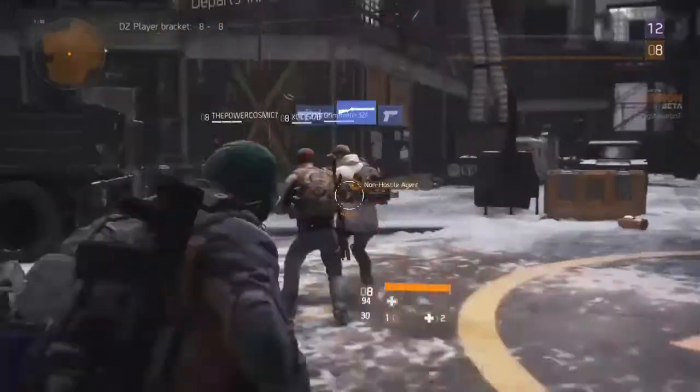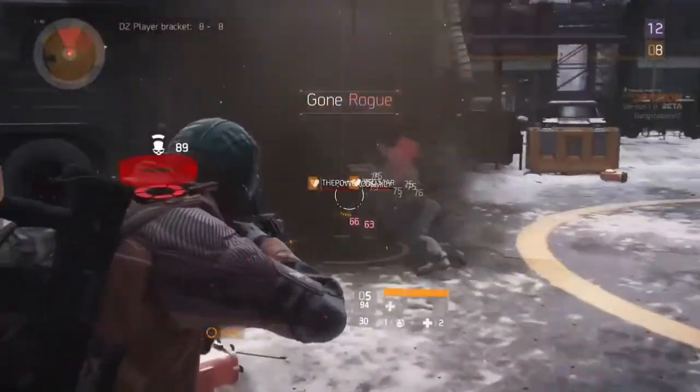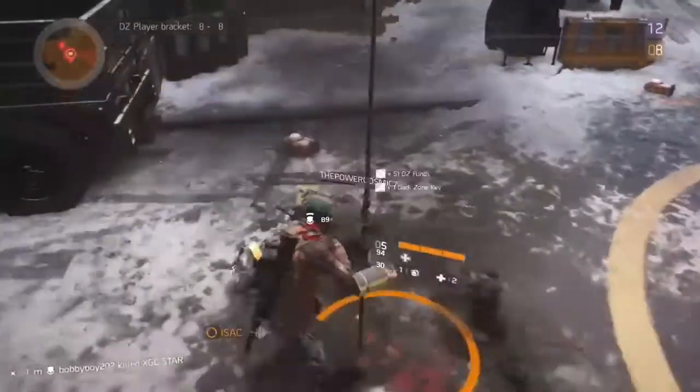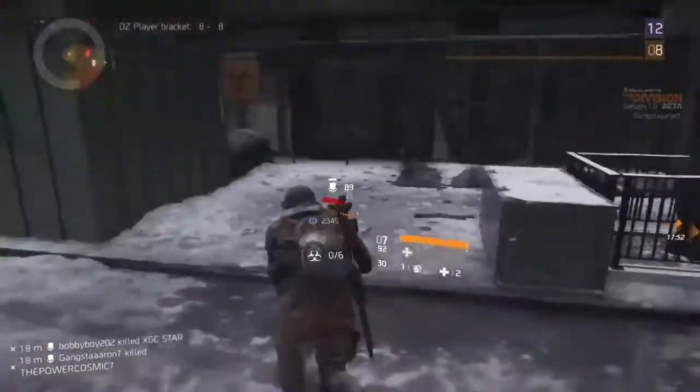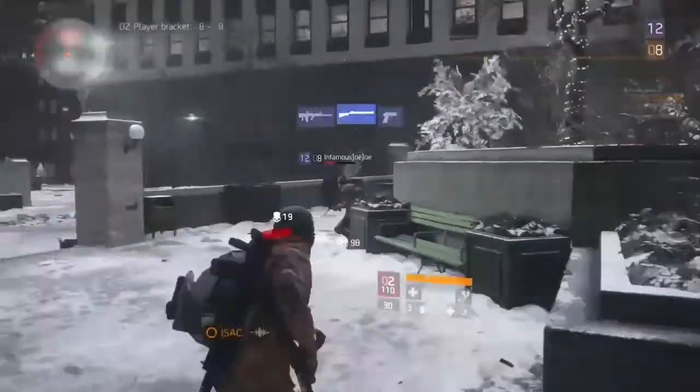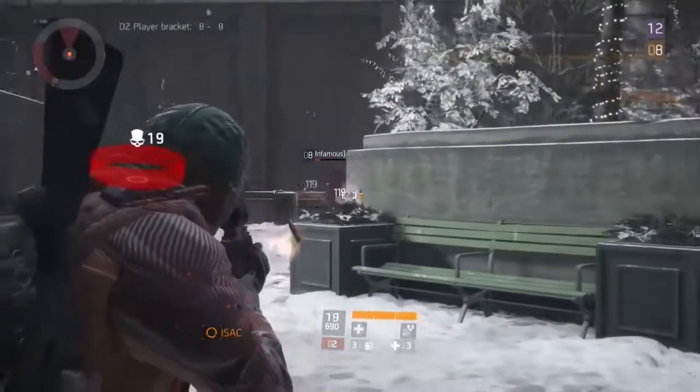There are numerous dark zone updates and improvements. New high-end weapons are available in the dark zone — I assume that's in the safe house room. So if you want to see where the safe house is, go right there as soon as you get into the dark zone and check out the new guns.